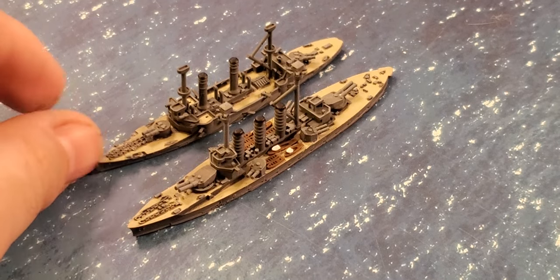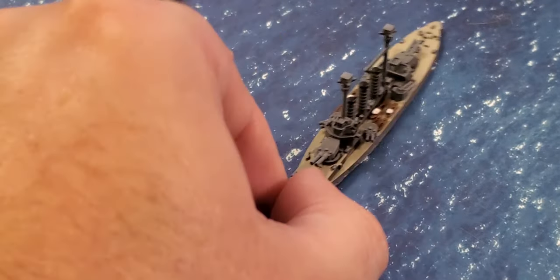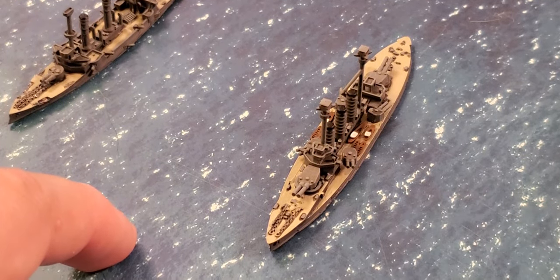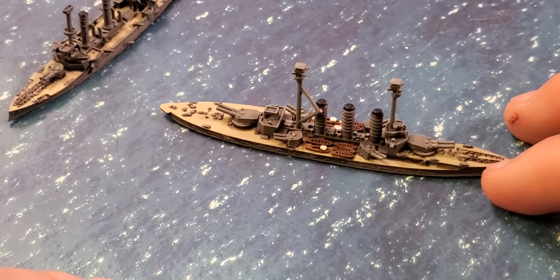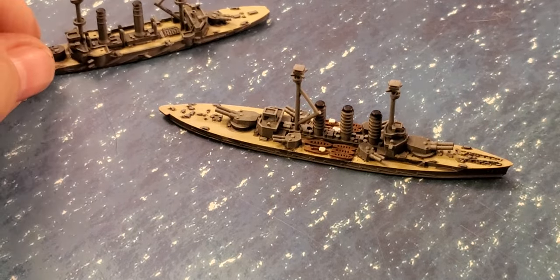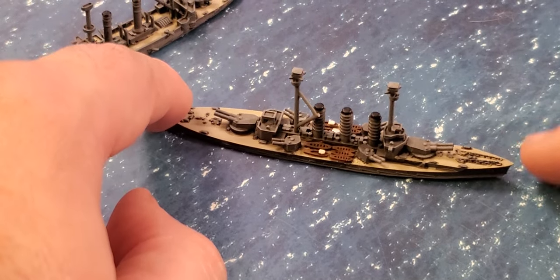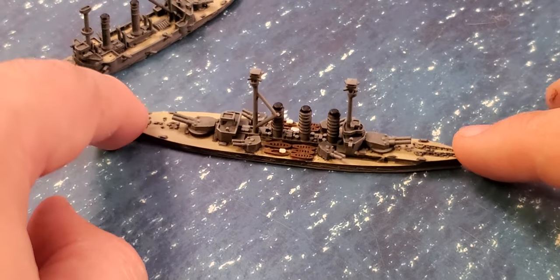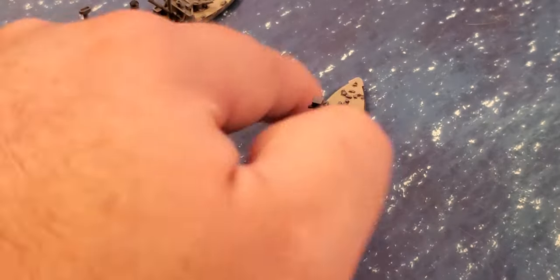This is the Ibuki. It's got some main guns — probably 12 or 11 inches — and maybe eight or six inches in the secondary turrets. I'm not hugely familiar with the Japanese side of World War One, but this is going to get me into that for sure. It's got some really nice crow's nests up here, and my paint job doesn't do the model justice, but it is a really nice ship.